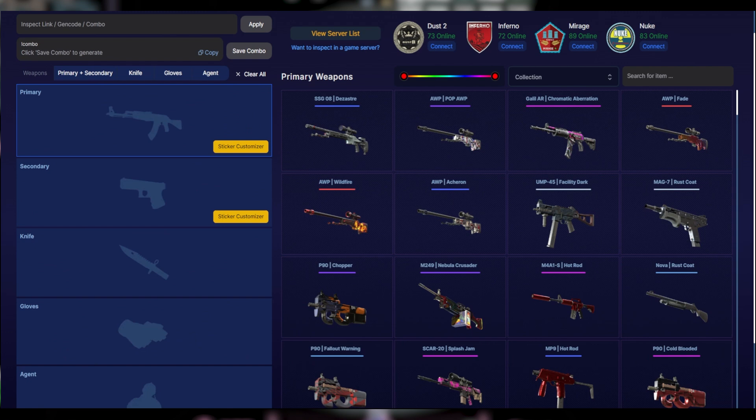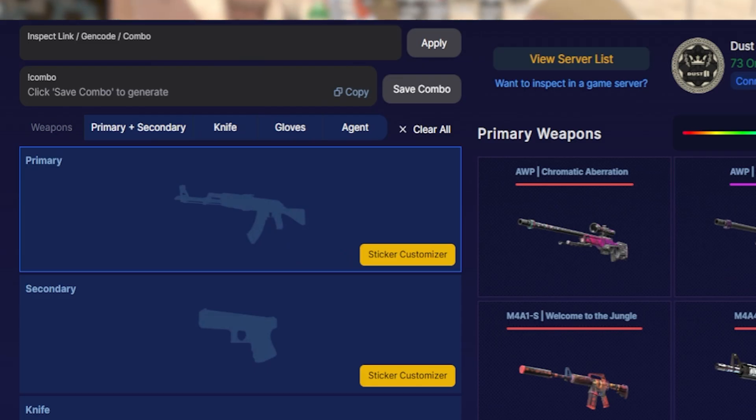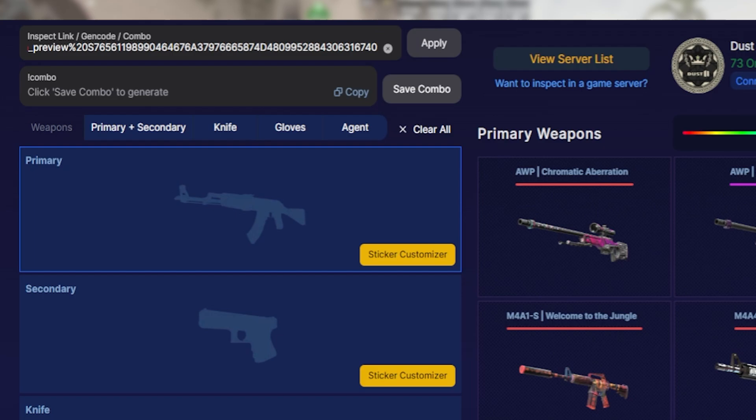Once you have the link address copied, go to this website right here — it is cs2inspects.com. You can use the presets on the left, but for this example all we are going to do is go up to the box at the top, paste the inspect link that we just copied by pressing Ctrl+V, and click apply.